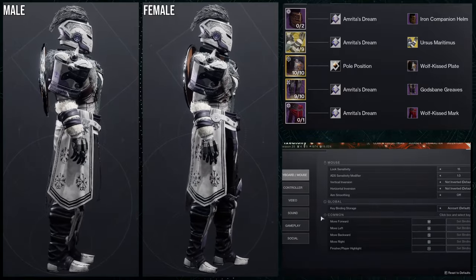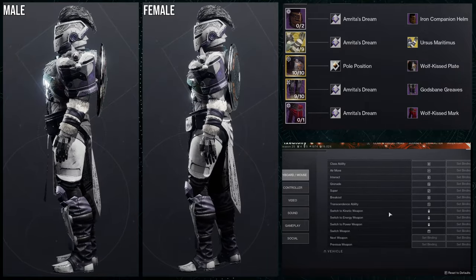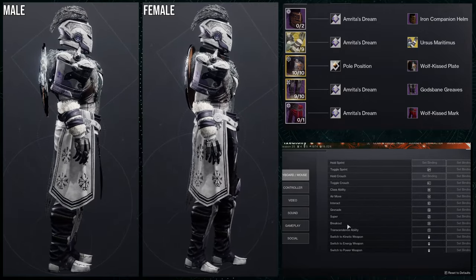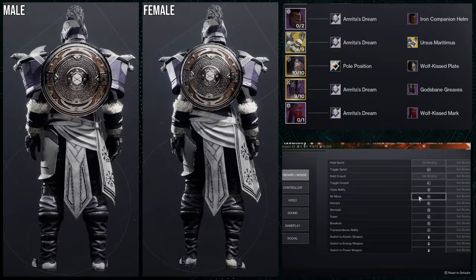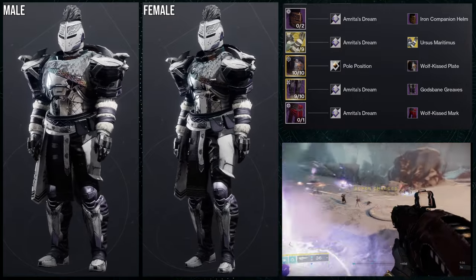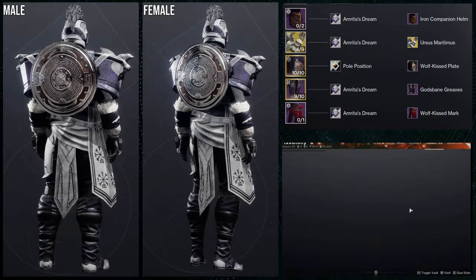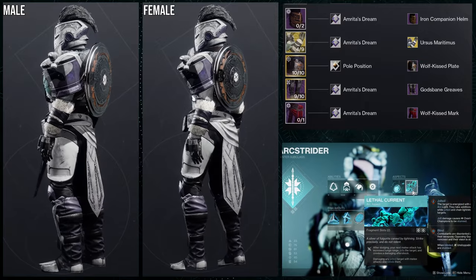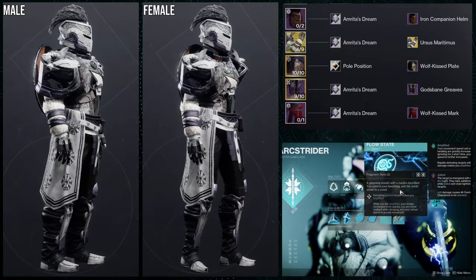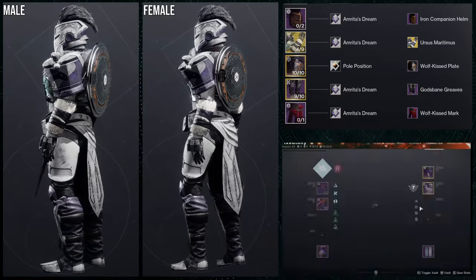For the next set — if you've been following my content for a while — this is from the Ursa Furiosa video. I've definitely used the Ursus Meridimus with the Wolf Kiss Plate, especially with the Pole Position shader and Amritus Dream. The rest of the pieces are: Iron Companion Helm for the helmet, Godsbane Greaves for the boots, and the Wolf Kiss Mark. I combined it with the Wolf Kiss Plate because I'm going for a viking set.